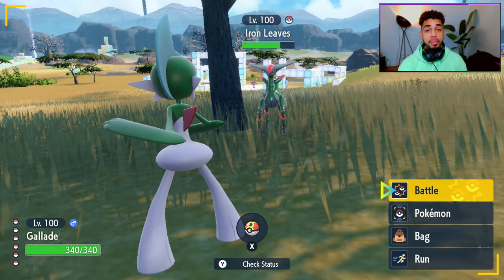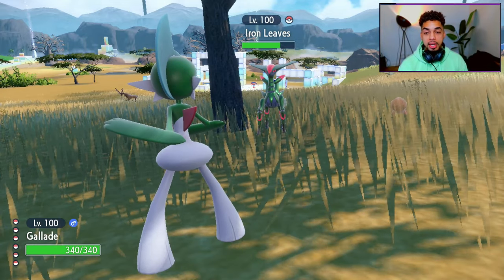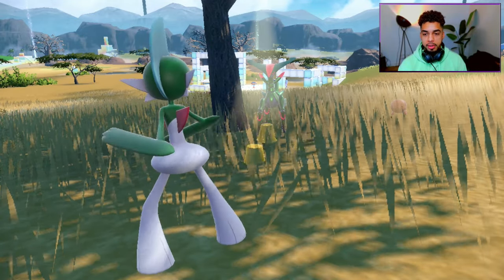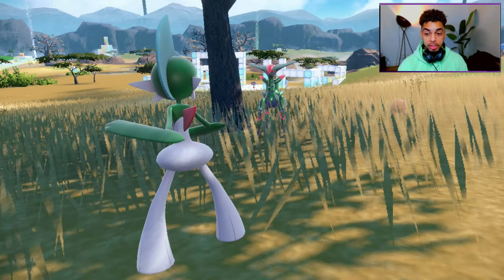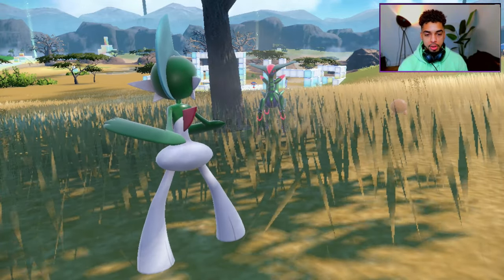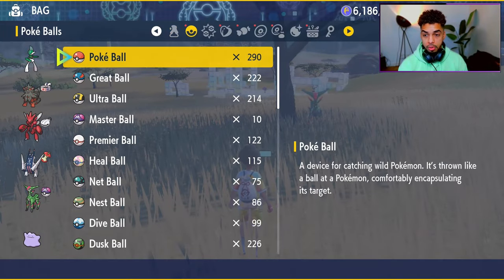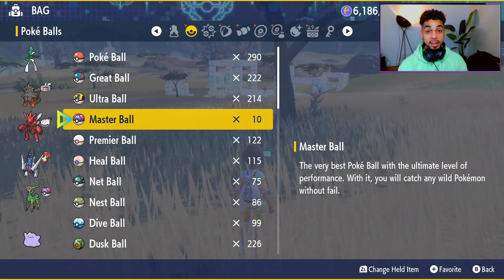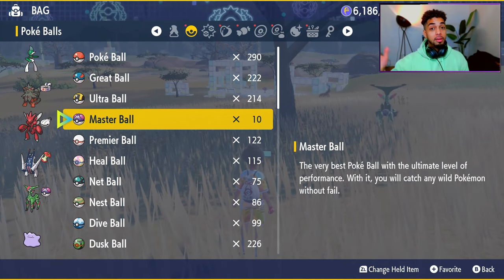Make sure Trick is the first move so you can just spam A. We now have a wild Iron Leaves — that's crazy! Remember we have nine Master Balls in the bag, since I gave one to Iron Leaves. I start a battle and use Trick. It's fantastic — I obtained a Master Ball! I click Run. Check my bag, and instead of nine Master Balls I now have 10 — so 11 in total because my Iron Leaves is holding the 11th. Amazing!